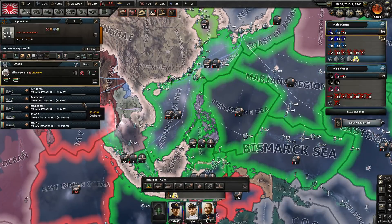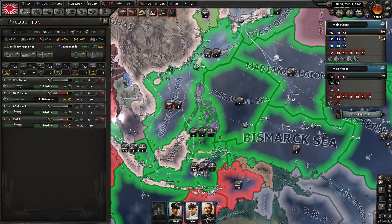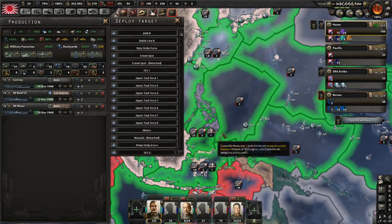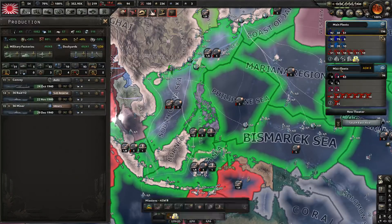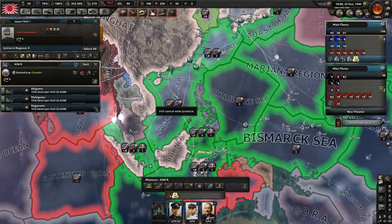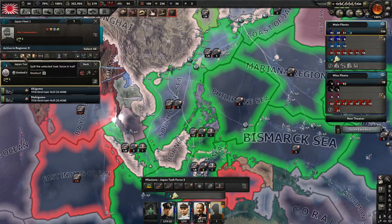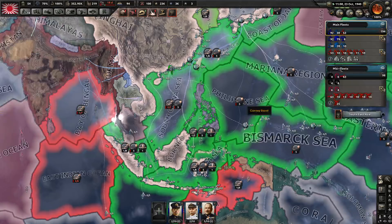We have a bunch of spare anti-sub warfare ships and a couple of miners. Why are my miners going into the anti-sub reserve? This seems incorrect. My miners can just go directly into the miners. You two can split off and be merged into the miners. The anti-sub ships can be split off and we'll put them piecemeal into these.